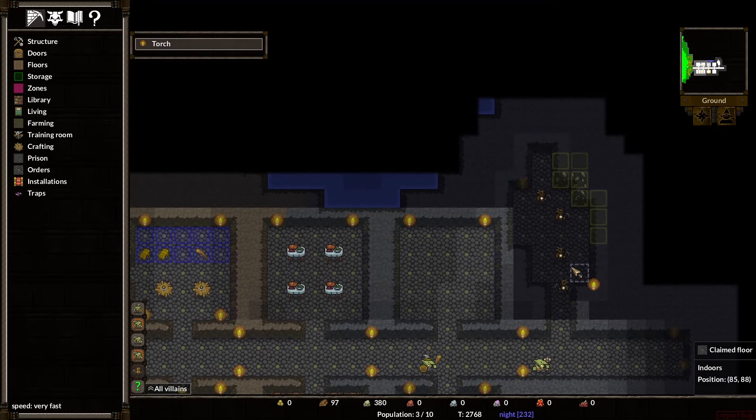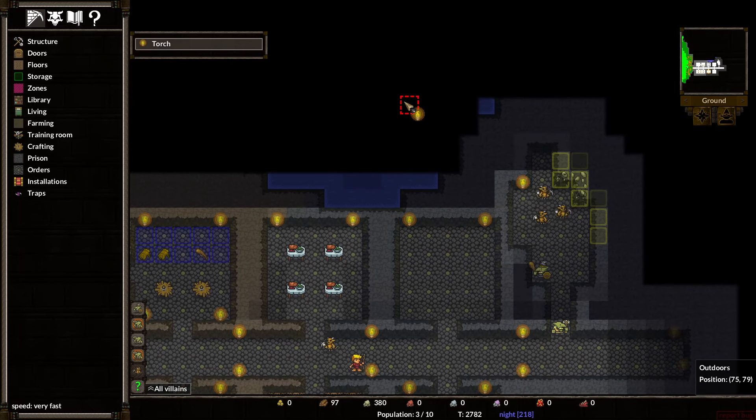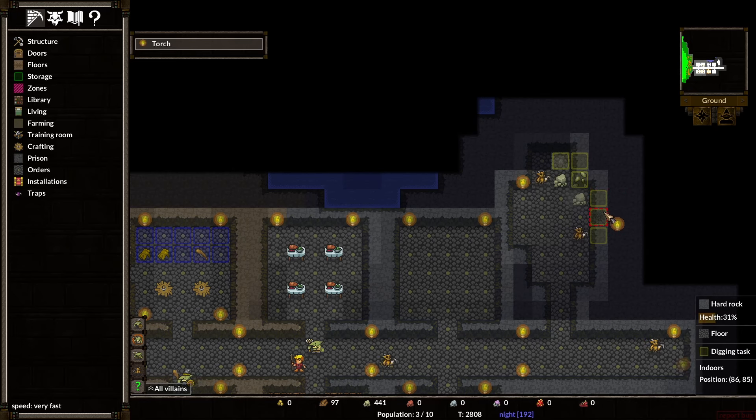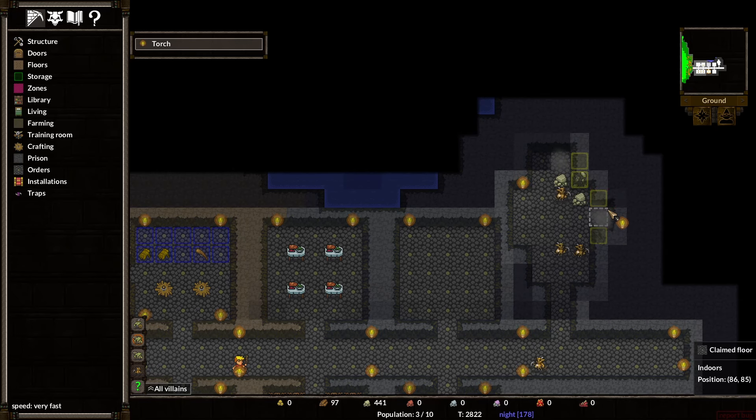We can always fill the water in if we need to. Beautiful. Our imps are happily dancing around. We could make a print wall but we need iron, which we do not have. We could make... we've made some bookshelves. We can't really make anything else too fancy.